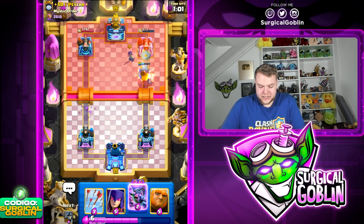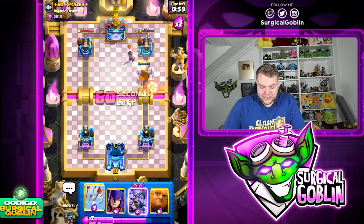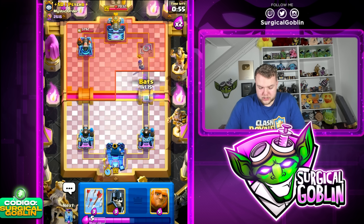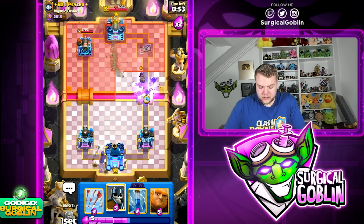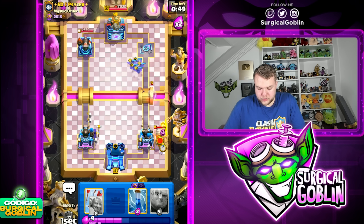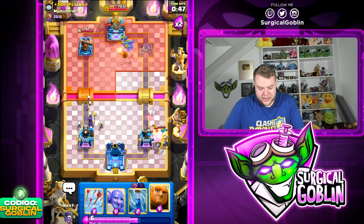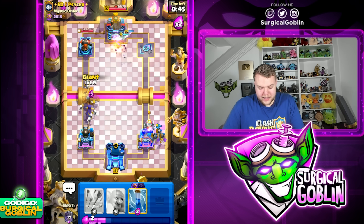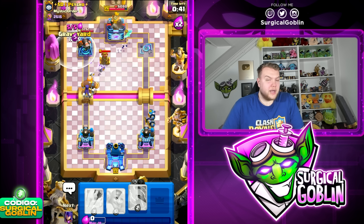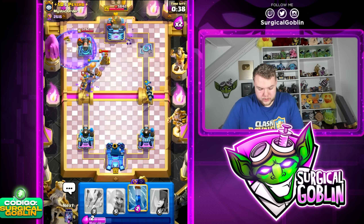We also force a lot of elixir out of him. The bowler gets on top of the tower — that's gonna be tower down! Amazing. Now we can just start cycling in the opposite lane. I'm gonna go bets right side. He does go with his drill — I'm gonna go guards and I think I'm just gonna ignore it. We can take a few hits and focus on our push with the witch already on the field on the left side.